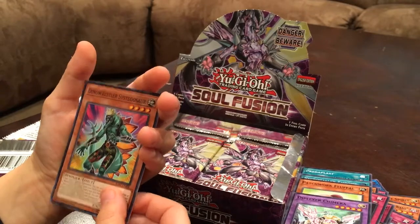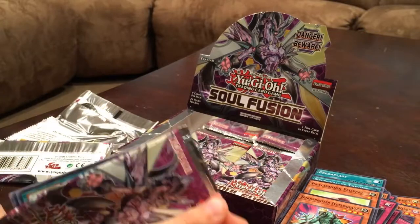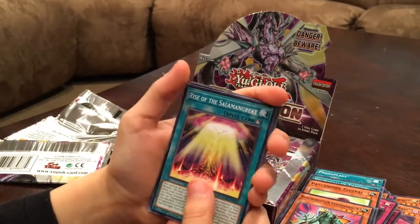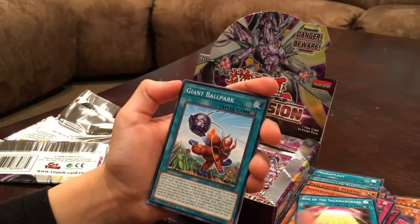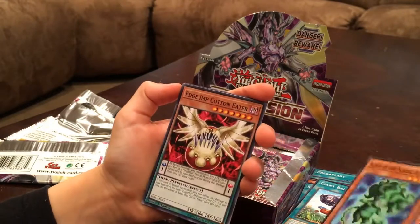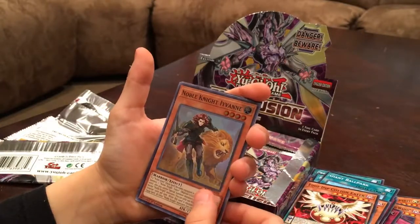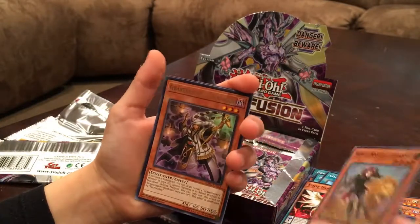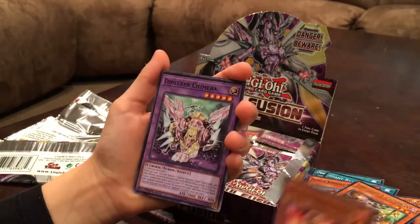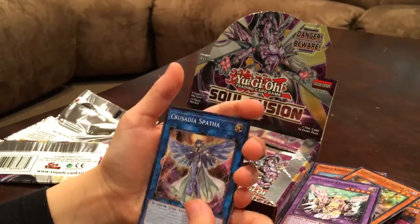Pack eleven: Dino Wrestler Ceatosaurus, Rise of the Salamangreat, Giant Ballpark, Alvis of the Norik Alfar, Edge Imp Cotton Eater, Noble Knight Ivayn, Gravekeeper's Headman, Salamangreat Mirror, Diplexer Chimera, Crusade Spatha.